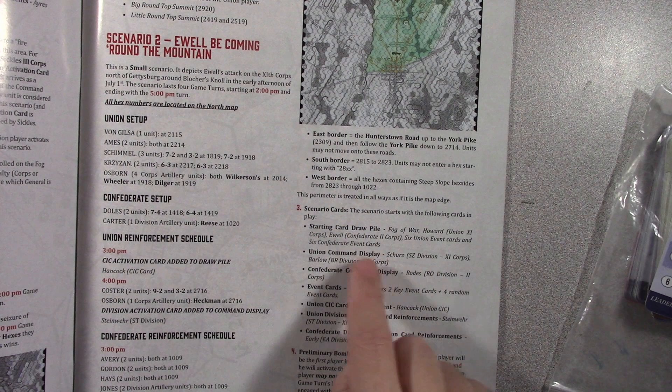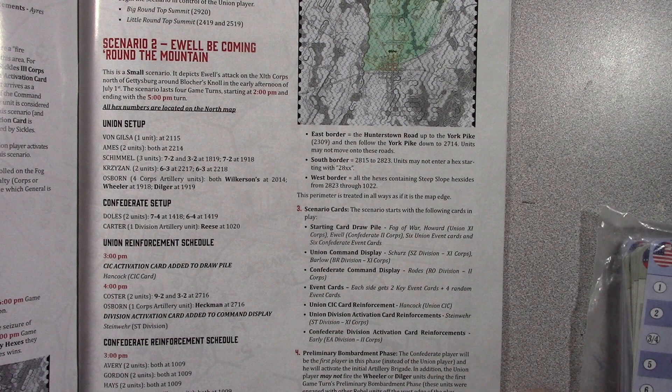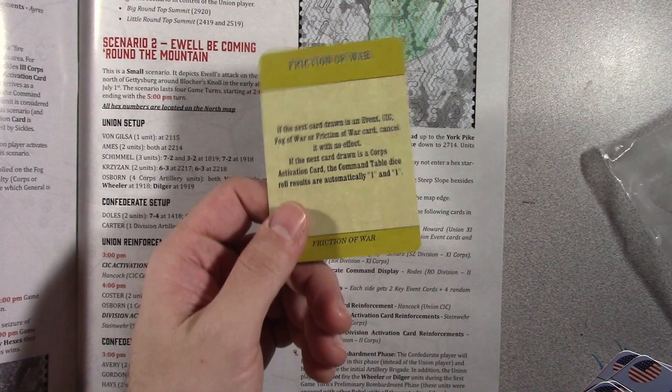Then there's the important part — the scenario cards. The game works by a card draw mechanic to determine what activates or if there are any special events that occur. This tells you how to start. So you get a Fortune of War card that you pull. Then Howard is a Union Core Leader that you grab. My copy didn't have a Fortune of War card, so we simply used a Friction of War card, and then when we drew it, we looked at the sample card in the rule book to know what to roll to get the Fortune of War card results.